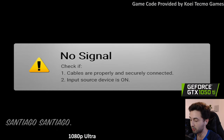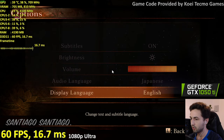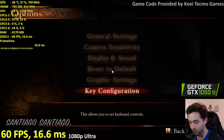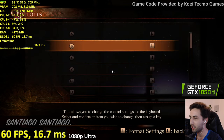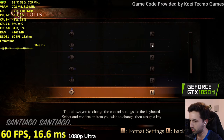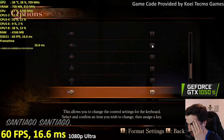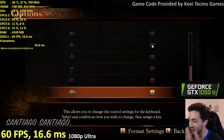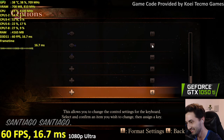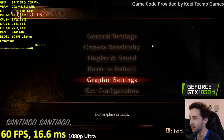For an old game from 2014, those options make sense. On display, there's only brightness. In key configuration, you can see my mouse does nothing — there is keyboard support, but moving the camera is mapped to buttons on the keyboard. Are you kidding me? The only thing missing so far is mouse support.